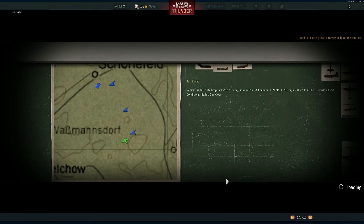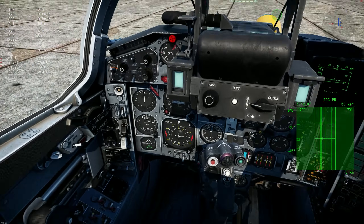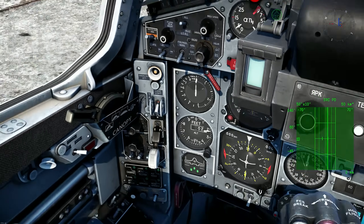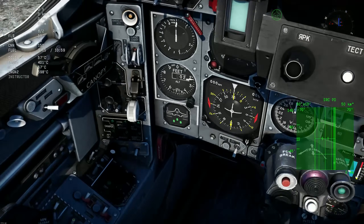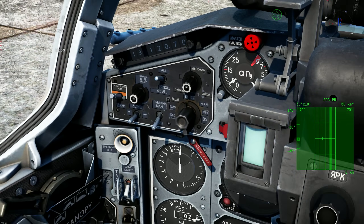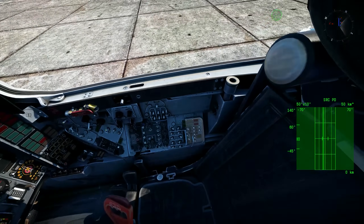Let's test fly it because of course it probably has a cockpit or something. It is pretty much the same aircraft but with some minor differences. The cockpit is updated — you can see that we're working with feet, knots, and English units, which is pretty cool.